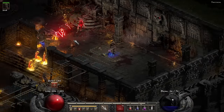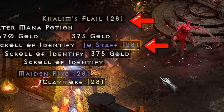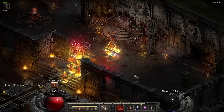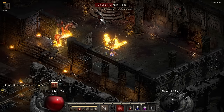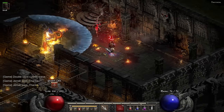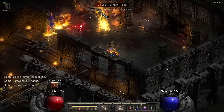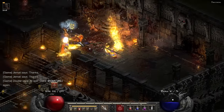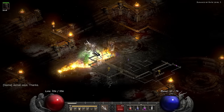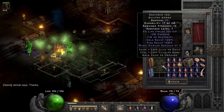Everything is in the way and needs to die, and it is of course followed up by the Council. One thing you can see on the screen is that items have numbers behind them — that's the item level because I'm playing with a mod. I like to put on a bunch of quality-of-life things: I like to see item levels, I like to give the Tome of Town Portal and the Tome of Identification 60 scrolls instead of 20, because those are just the nitpicky things that I should have done 20 years ago.